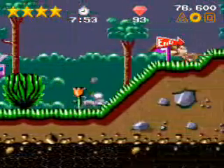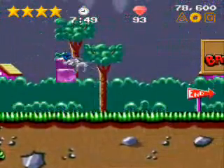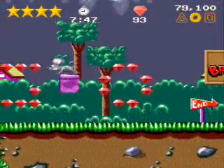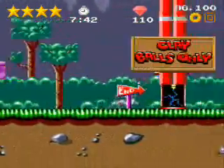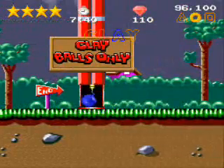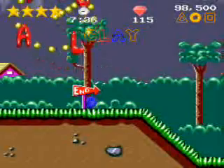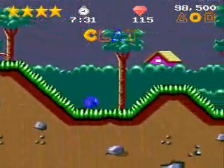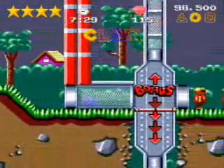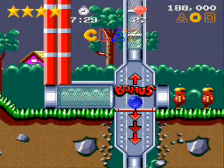Look at all the pretty colors and the pretty animation. Everything is happy and good, and there's a floating eye. I'm planning on it. Clay balls only, so I turn back to a blue clay ball. What letter shall we grab? C — we'll go in order. And beyond here, the level's over! Hooray! We got the bonus level!